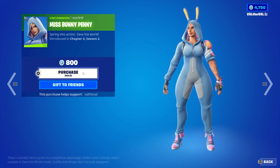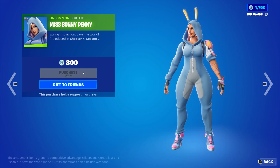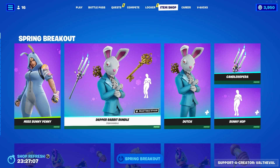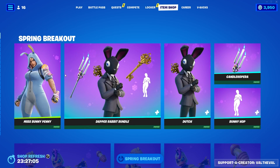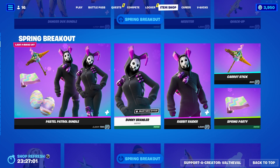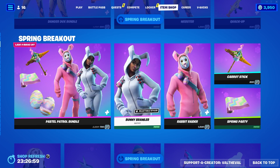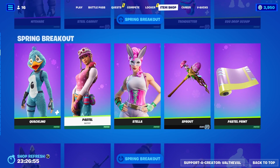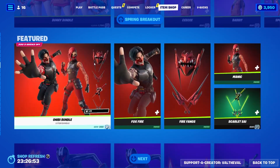800 V-Bucks skin. Let's copper spring into action — Save the World. It doesn't look like she comes with any back bling or pickaxe, but you can mix and match with some of the other Easter themed skins if you want. They brought back the original bunny skins, which is cool — I think these were Chapter 1 skins actually. Wow, look at all the Easter stuff, all of them!